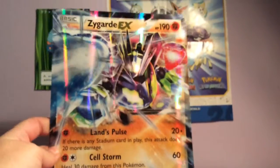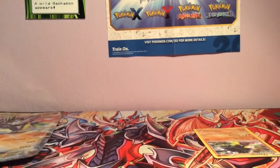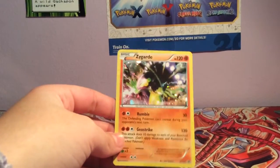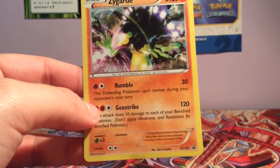So we have our Jumbo card — there's our Jumbo Zygarde EX. And then we don't get a Zygarde EX, so we just get a normal Zygarde promo, which is fine by me because I do love promo cards. Then we get three booster packs: we have Fates Collide, Breakpoint, and Breakthrough, so let's get into it.